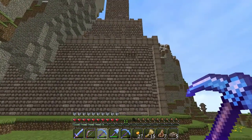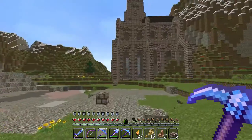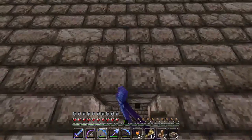So what we're going to do first is carve out the windows. There are one, two, three, four windows on this side and they go up about nine tall. So let's get to it.